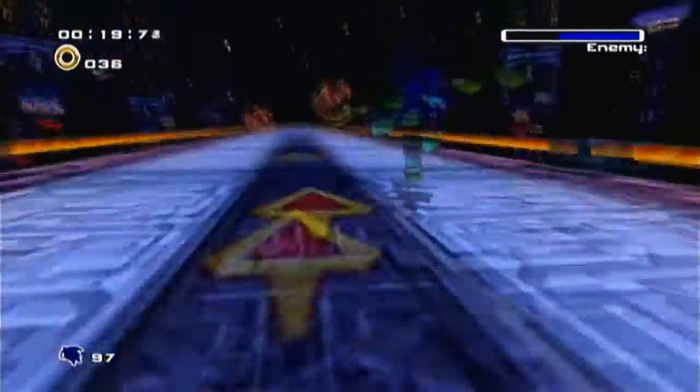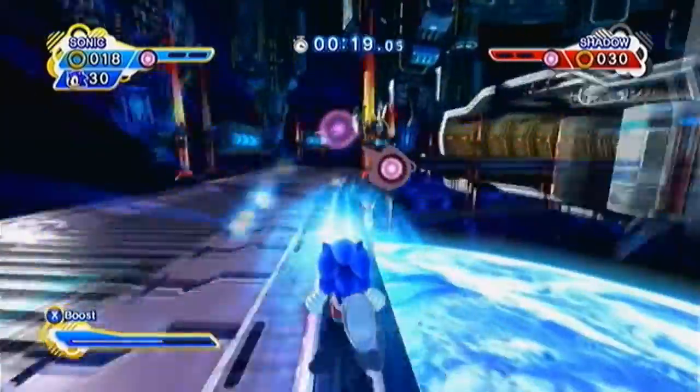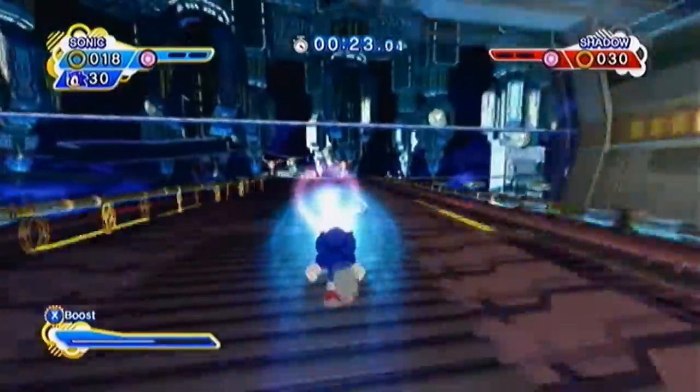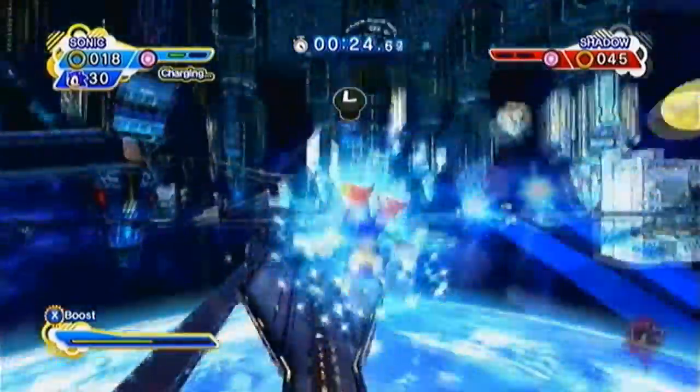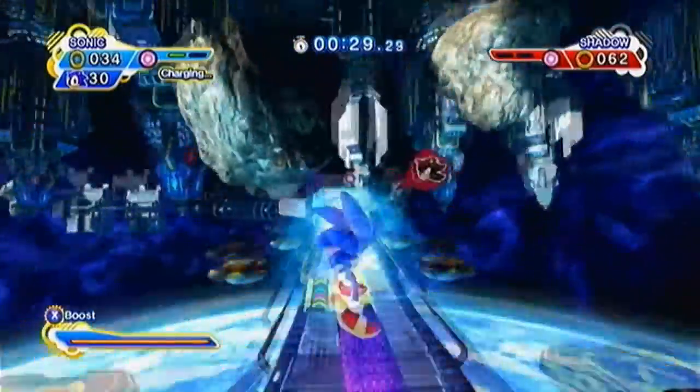Adapting the final battle from the hero's story in Sonic Adventure 2, they took it a step further by having you collect Chaos Spheres to power up your attacks. Plus, instead of a straight and narrow path, they added circles with grind rails and ramps. It may sound easy, but Shadow can and will keep up with you to get to the sphere first.